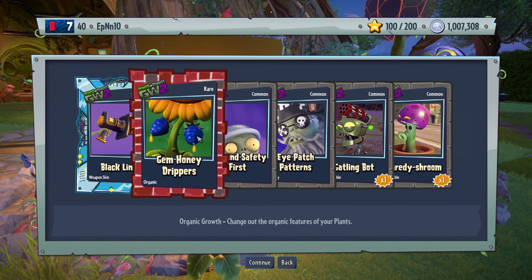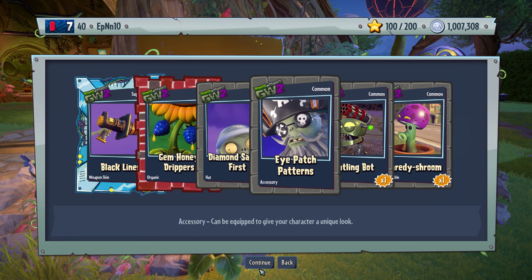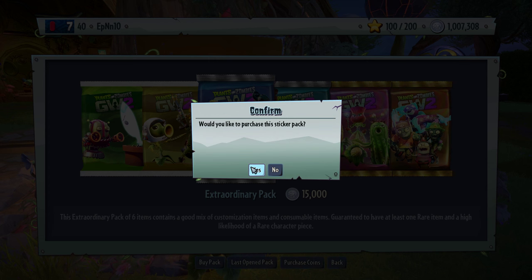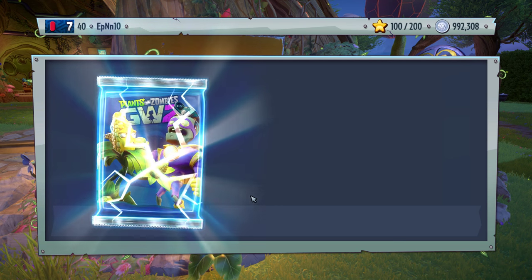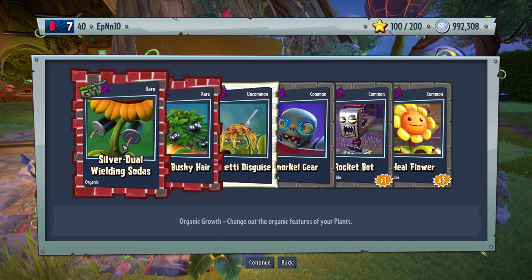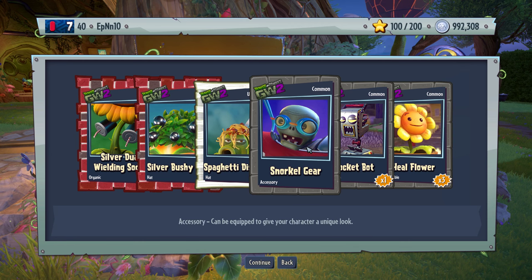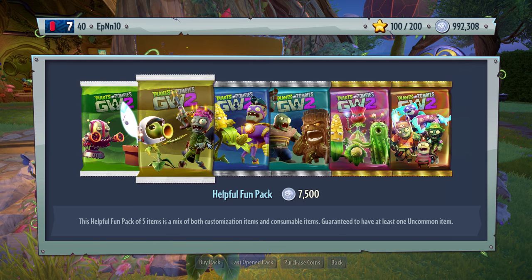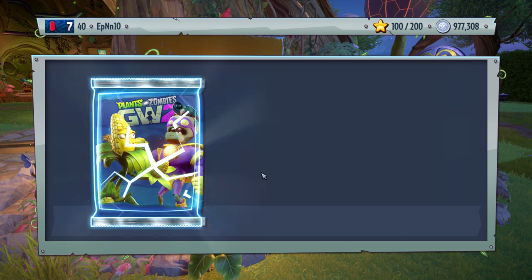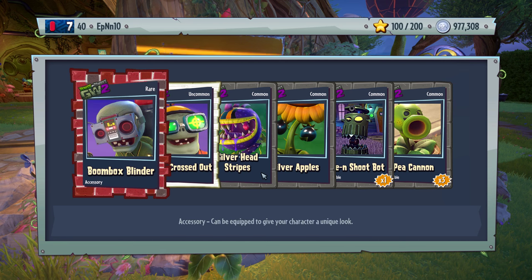Black lines — nice. Gem honey drippers. Diamond safety first — that looks nice. Eye patch patterns — nice, he has like a little skull and bone symbol thing. Silver bushy here. Spaghetti disguise — that looks really nice. I just love the cacti's customization, it truly is the best.